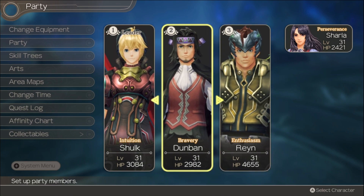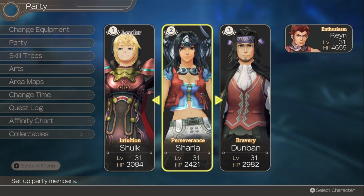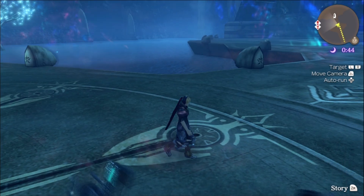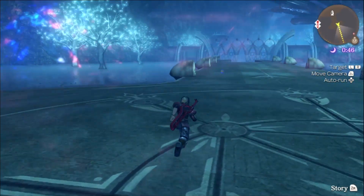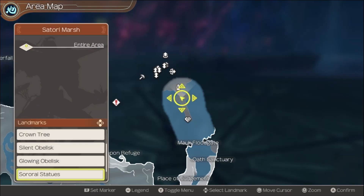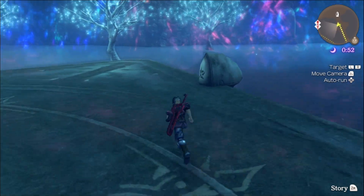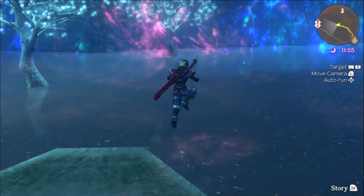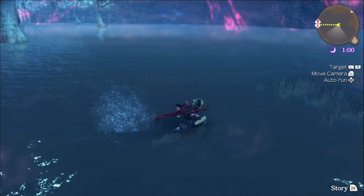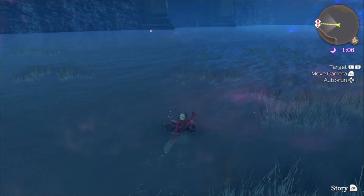I think it's time for a party change. I want Shulk in the lead — Shulk's my boy. I'll have Sharla in the middle, just in case we do chain attacks, so it doesn't end on her and we can possibly get a chain going. She's not bad, but if she comes at the end she can destroy whatever combo you've built up. So a tip: if you're gonna have Sharla in your party, have her at least in the middle.